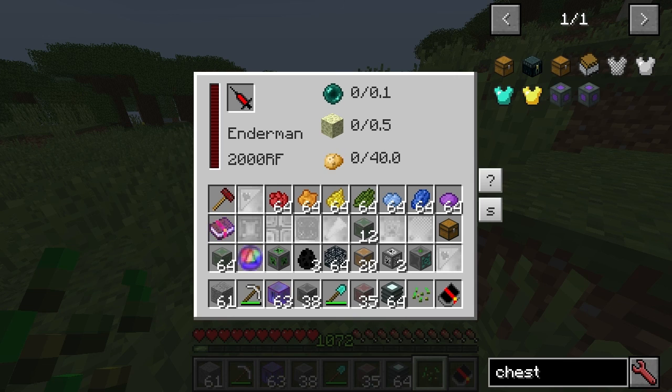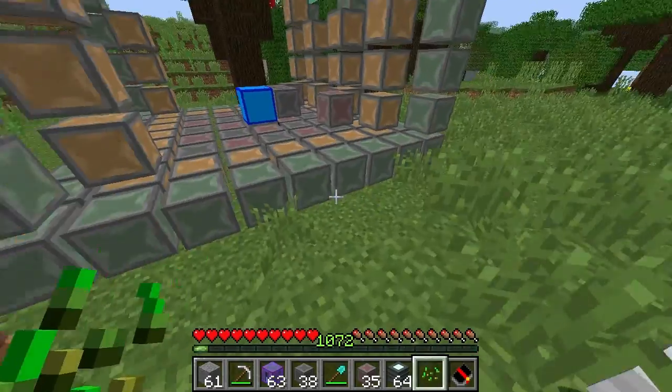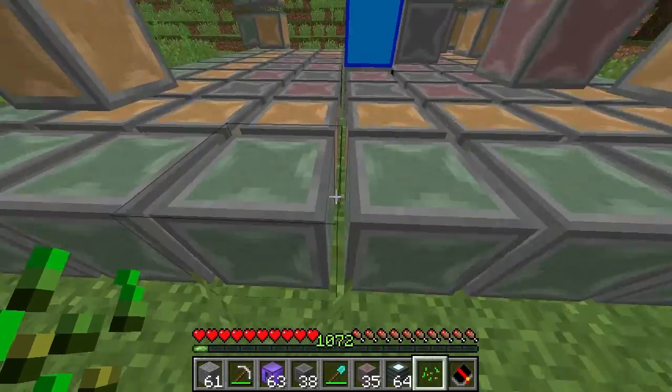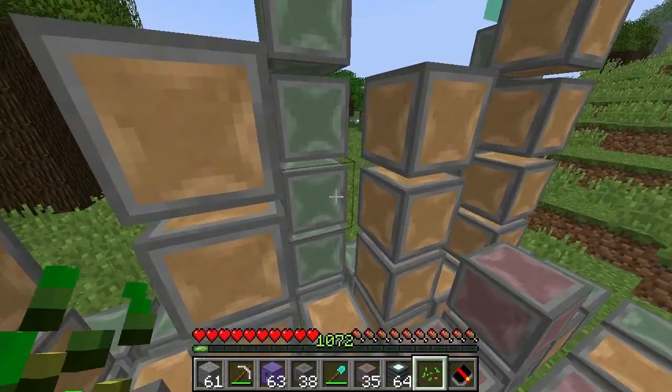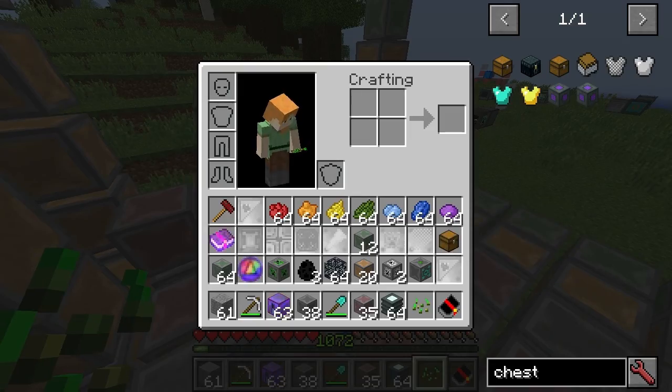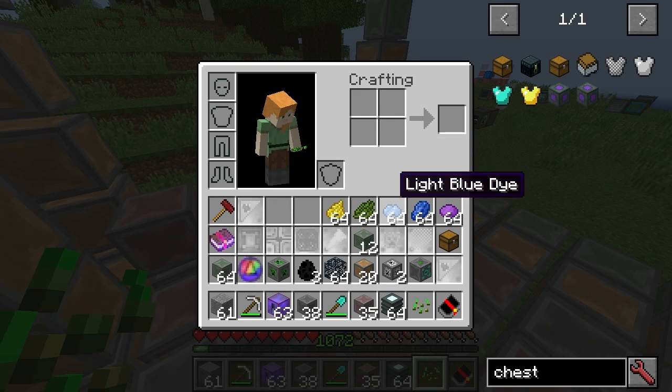It only uses 0.1 enderpearls, so you get 10 per enderpearl. That's going to make it very easy to get the amount you need for these green blocks. The prism die is pretty useful — mainly for the prism die, I think.